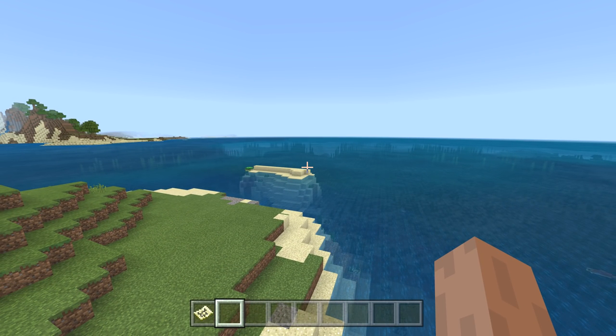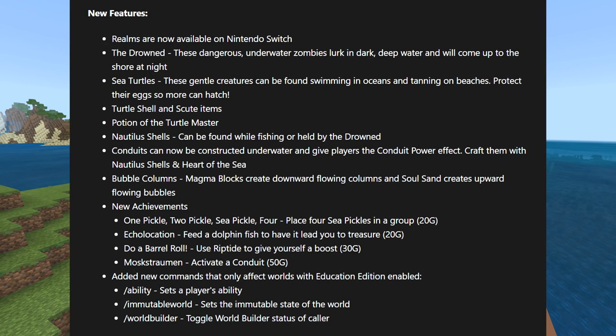Let's open the changelog. Number one: Realms are now available on Nintendo Switch, though those might not be quite working just yet. The Drowned — these dangerous underwater zombies lurk in the dark and come to shore at night. Sea turtles — these gentle creatures can be found swimming in oceans and tanning on beaches; protect their eggs so that more can hatch. Turtle shell — parts of the turtle — what makes a turtle helmet. Potion of the Turtle Master. I just did a whole video on turtles recently.